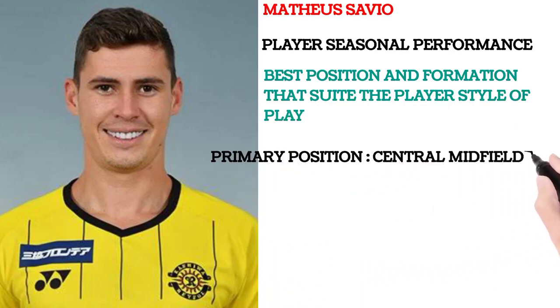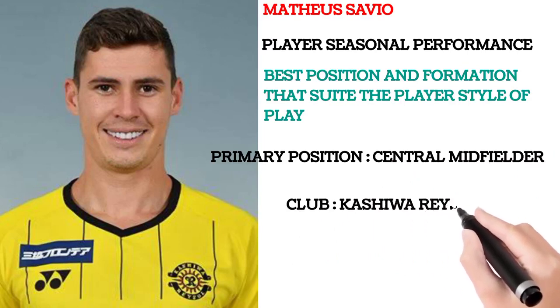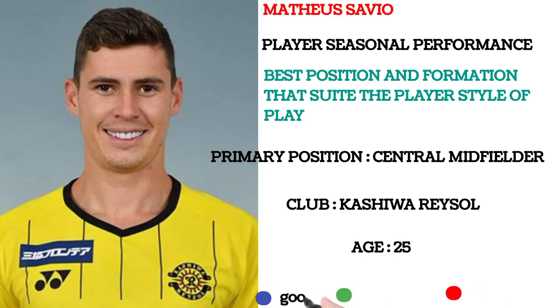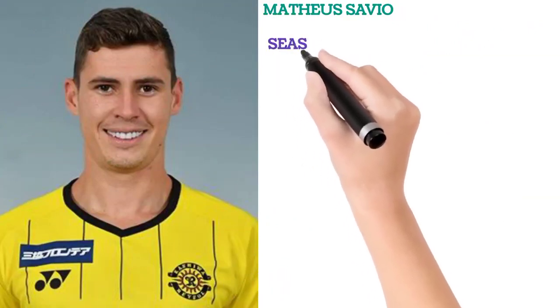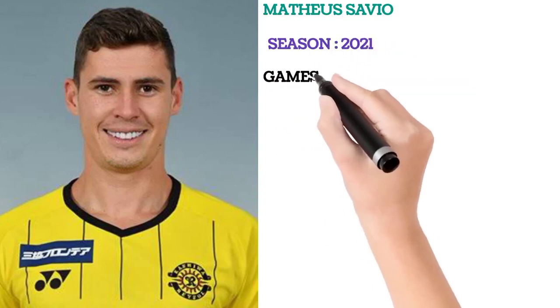His primary position is central midfielder. The player in question — Renso — is 25 years of age. We'll be using a blue, green, and red color coding for his attributes: blue is good, green is very good, and red is excellent.